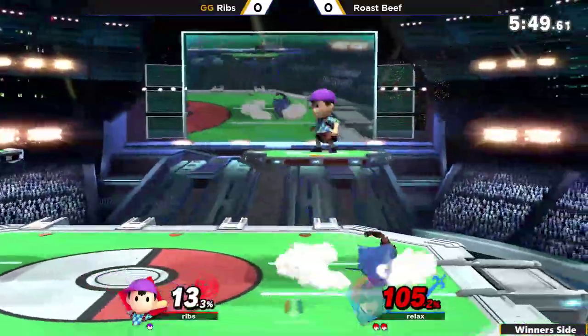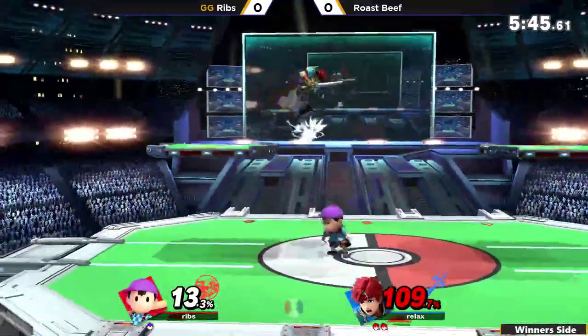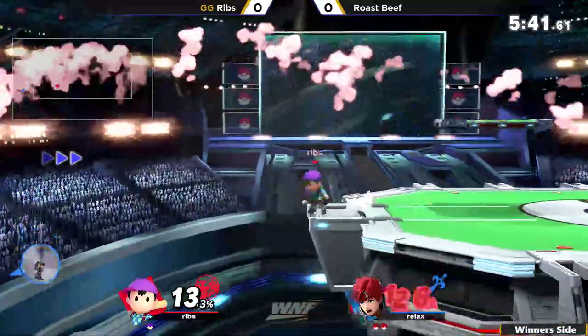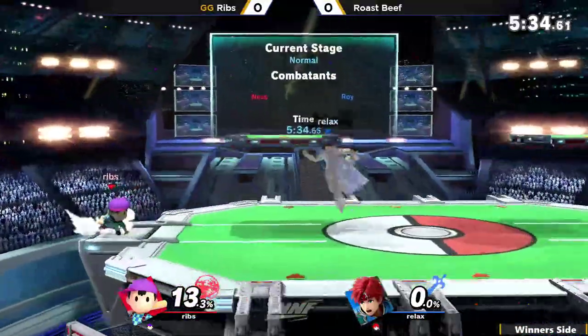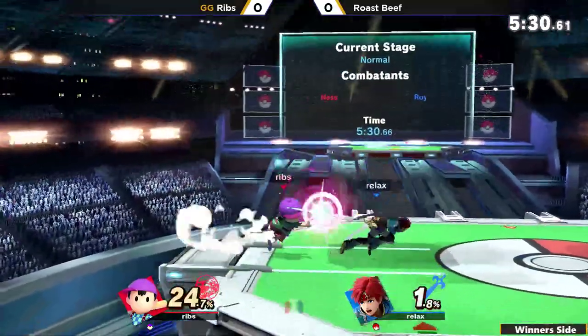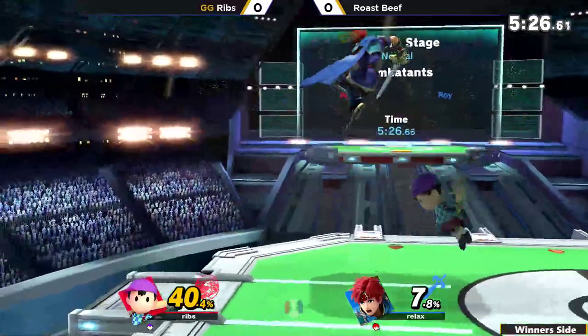Great start here for Rosebeef — he is seeing 105%, that can be deadly percent against Ness, so he has to play a little bit careful. But he is starting to rack up a bit of extra damage. Gets his jump called out there by the back air, and another one. Ribs knowing that players get scared in the corner like to jump out, and he knows he can cover it with the back air, evening up this game.